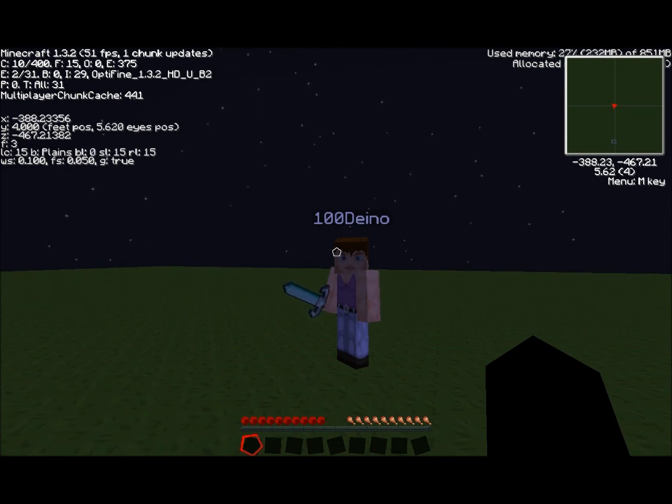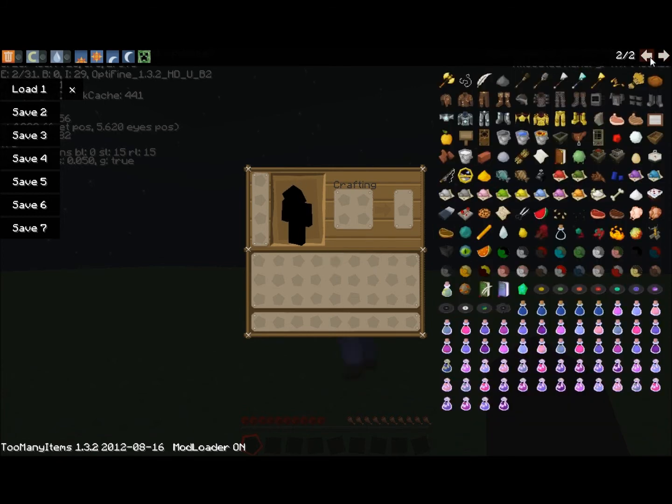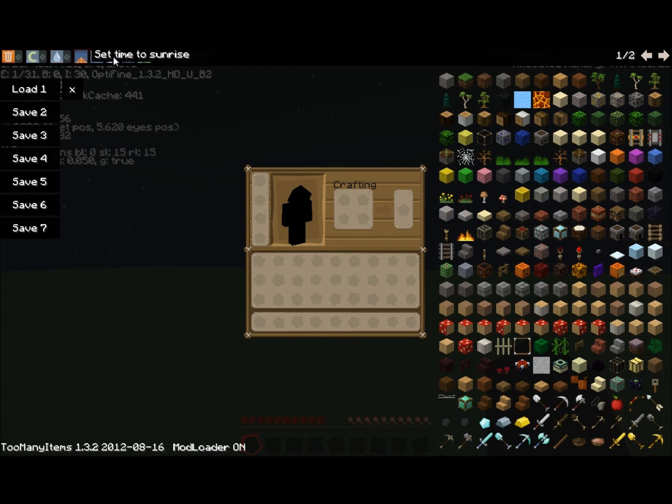Out of 10, I'd probably rate TMI an 8 out of 10. It's really good that you're able to have an in-game item spawner. It also gives you great control of the time and the difficulty of the game, and you can toggle weather and creative mode on or off. I'd also rate it 8 out of 10, as it saves you so much time and you can do so much stuff.